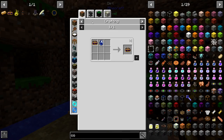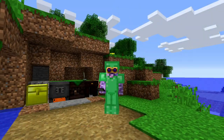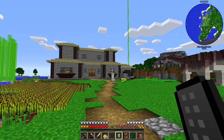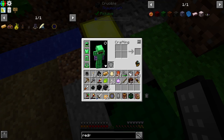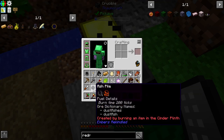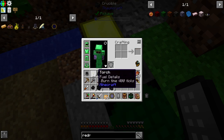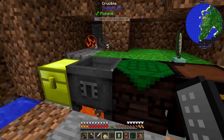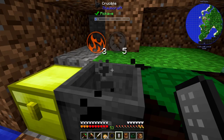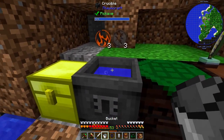Now we can make the goggles of revealing — that's just four leather, alchemical brass, and two thermometers. Look how cool we look! These are the goggles of revealing and they let you see what stuff is currently in the crucible. So if we chuck something in there — let's not chuck in the leather we just made — we can now see it. Then as we chuck in quartz slivers, it cleans things up. The goggles of revealing are very handy for seeing what you've got in your crucible.